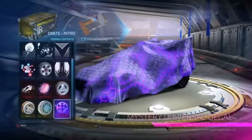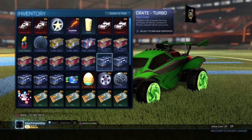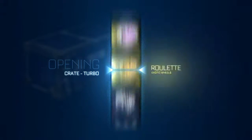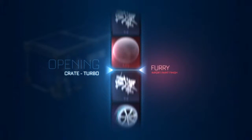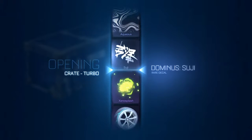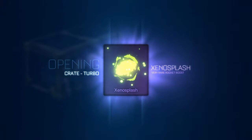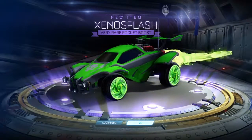My Rocket League crashed — hold on. I thought you got Hexes, I was like he's gonna sound off. What'd you get? I got Z — I got Zeno Splash! Oh my god, no way! Actually that looks good on my car.